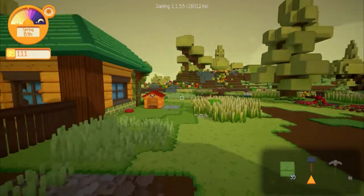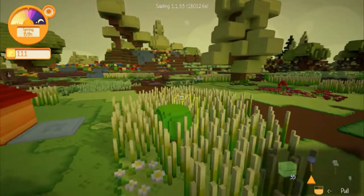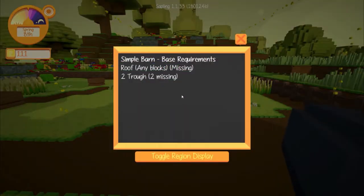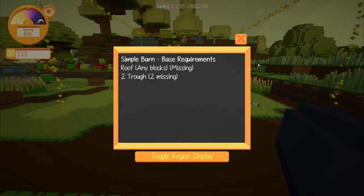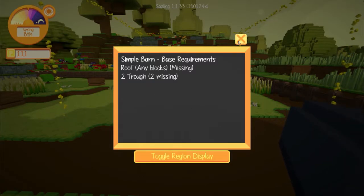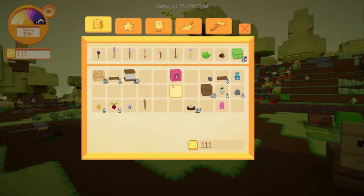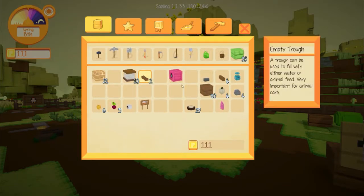After the tutorial, the end goal is to build a barn. To build a barn you get a sign and it gives you a glowy outline. Basically, anything that needs to be in the barn — like a roof and two troughs — has to be within the glowing blocks, but the rest doesn't matter. I've made my two troughs already. I also received a chicken. And I got a quest from a villager to make a Patisserie, which I'm guessing is a bakery.